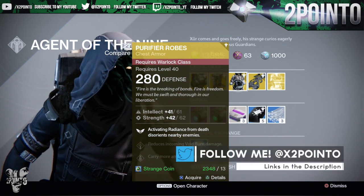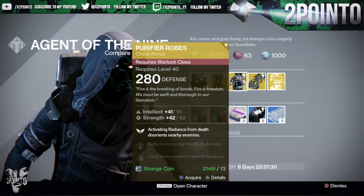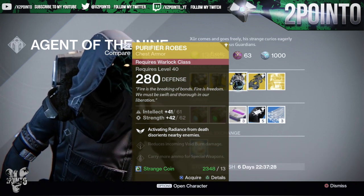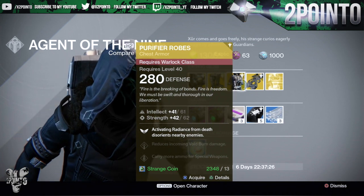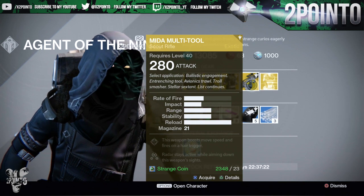Warlocks are getting the Purifier Robes — haven't seen these in a while. 61 intellect and 62 strength. Activating radiance from death disorients nearby enemies, reduces incoming void burn damage, and carry more ammo for special weapons.